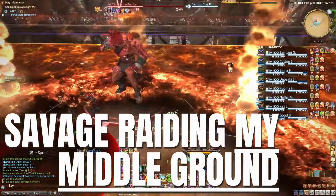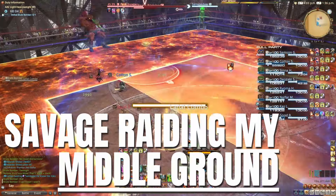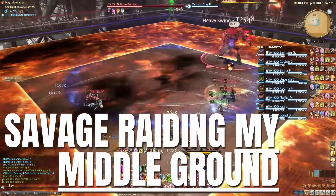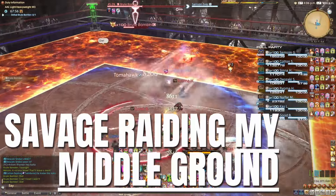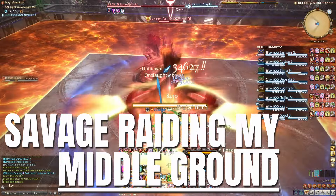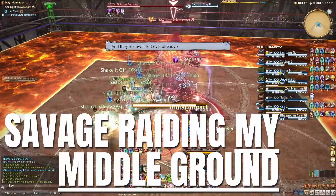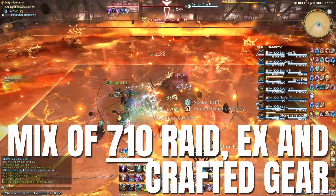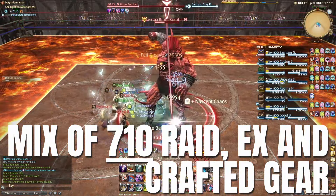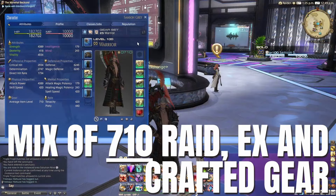For what I'd call 'middle ground' players — those aiming to get through savage in the first 5 to 9 weeks — the approach is a combination of everything we've discussed. Extra thought should be given to the order in which you buy things, factoring in what savage drops you may get from earlier raids in the first few weeks. My initial approach is to obtain a mix of 710 crafted, normal raid, and EX gear based on each piece's substats. Most jobs prioritize a combination of critical hit, determination, and direct hit, as I've done on my Warrior main.